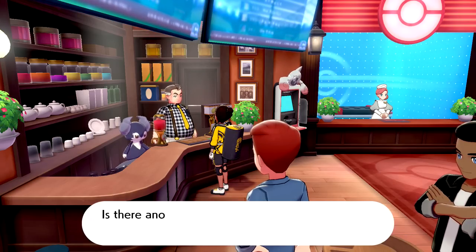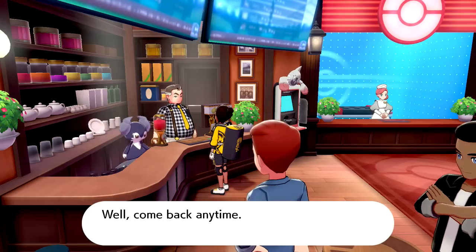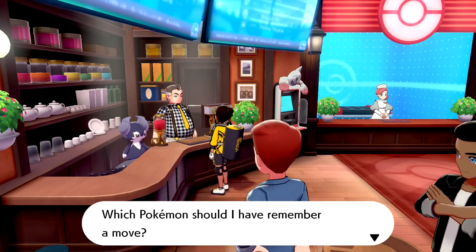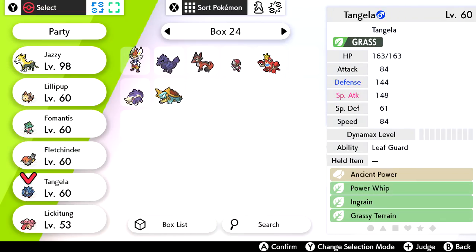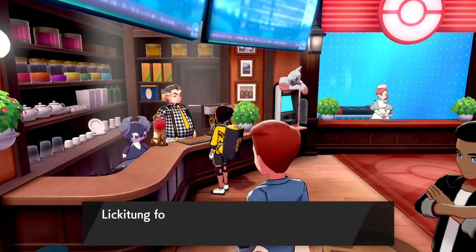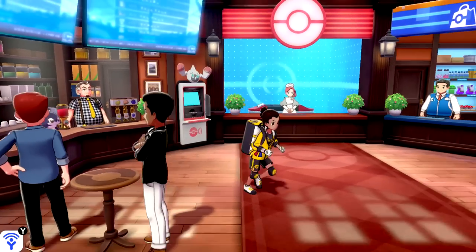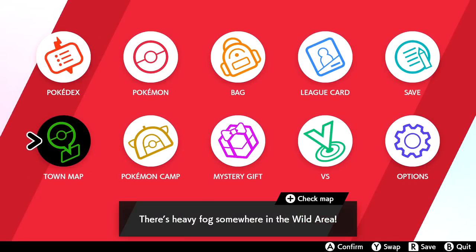Then we're going to do the same thing with Lickitung — I'm going to have it remember Rollout, which is a Rock-type move. We'll put it over Slam. Once we level up both these Pokemon with those moves learned, they should evolve. There are a couple of other Pokemon I need to do this with, like Piloswine, but that's a Galarian Pokemon so we'll get it back in the main series. Right now, going back to the town map to continue my search for more mushrooms.